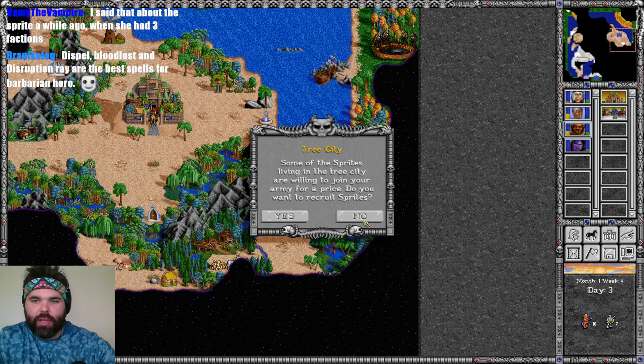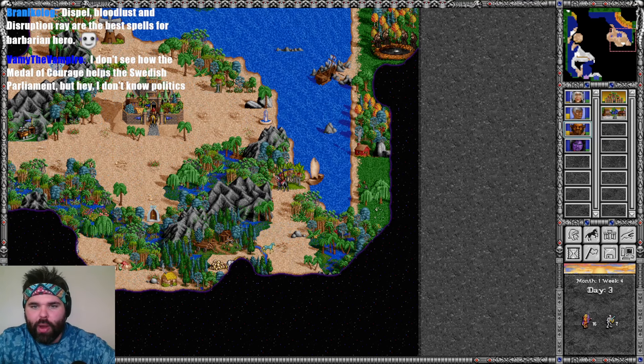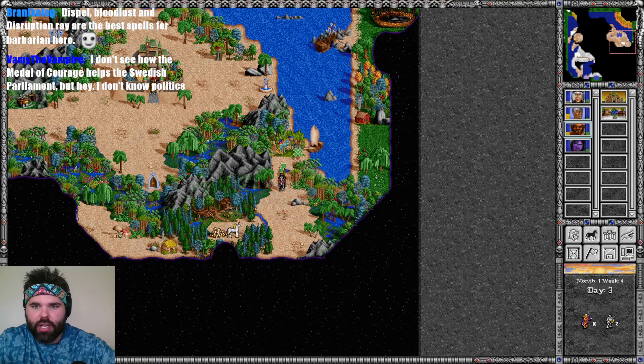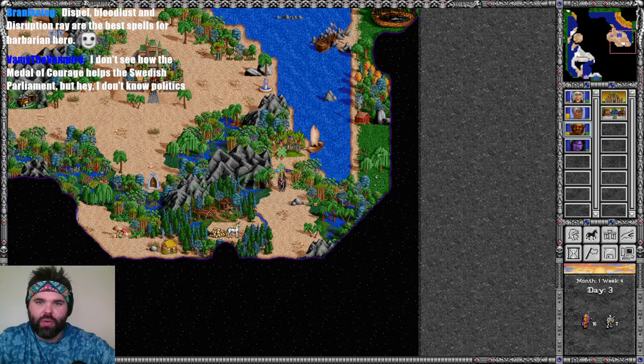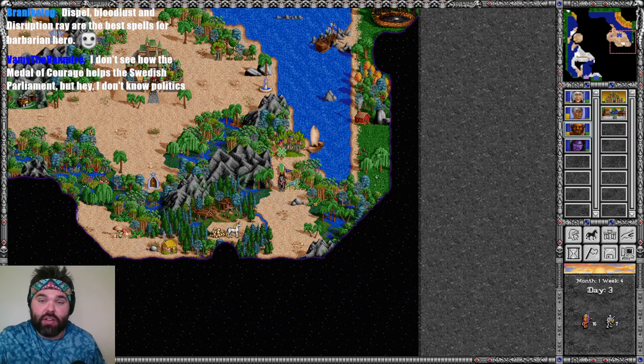Some of the sprites living in the tree city are willing to join your army for a price — there are 64 here, so it's going to take a couple more turns to pick all these up. We'll wait for now. I'm just going to scout down — there are several unicorns. Last time it was stacks of one and two. If it's nine or ten unicorns, that's still way too many.